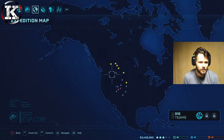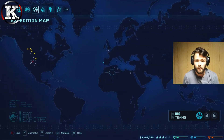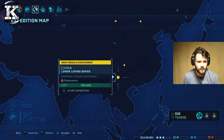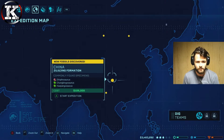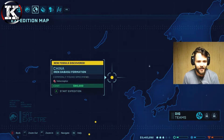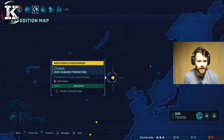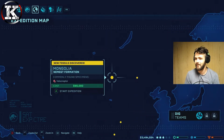What else can we uncover? There are more dots over here - we've got a dilophosaurus, a Chunkingosaurus, and a Hyaenosaurus. We've got velociraptors we can unearth - there are two sites in Mongolia and China!